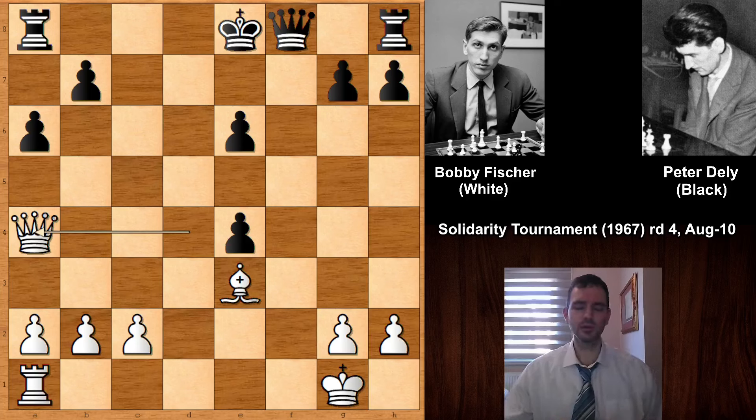Queen to A4 by Bobby Fischer, and believe it or not, after this move black resigned. There is nothing black can do in this horrible situation. You can't easily move the king — where is it going? If King to E7, then Bishop to C5 is a nasty skewer. If King to F7, then Rook to F1 is also a nasty skewer and black loses the queen.